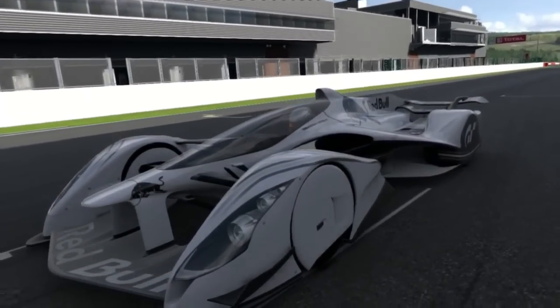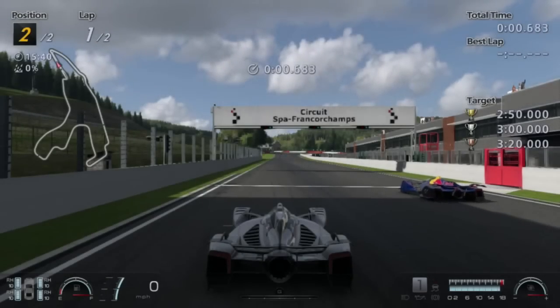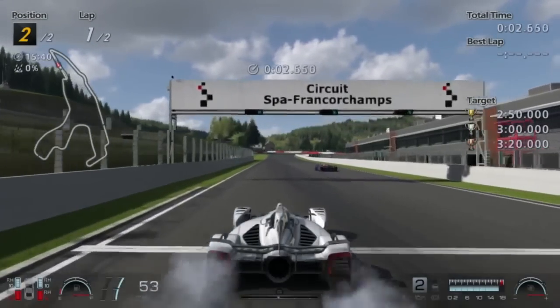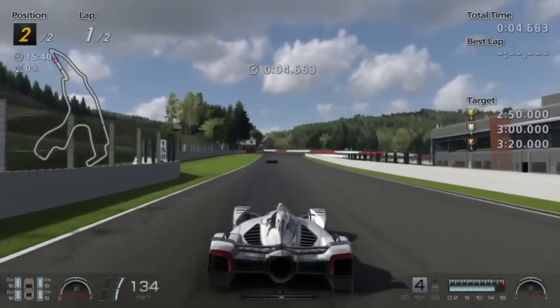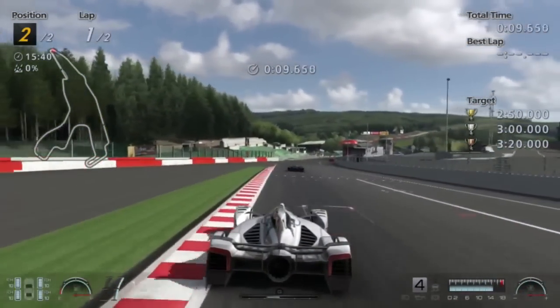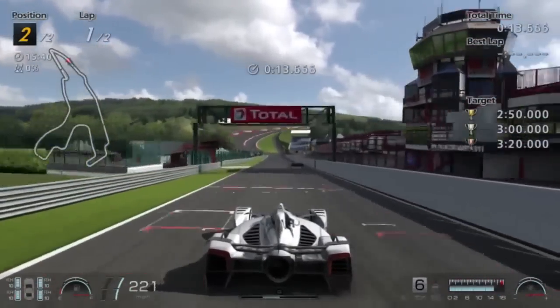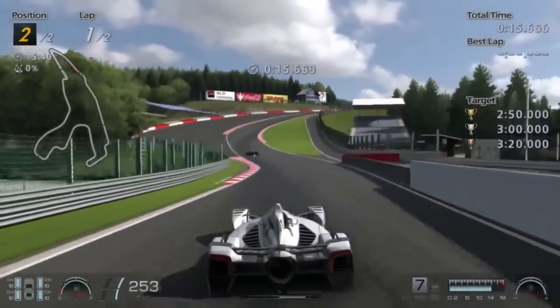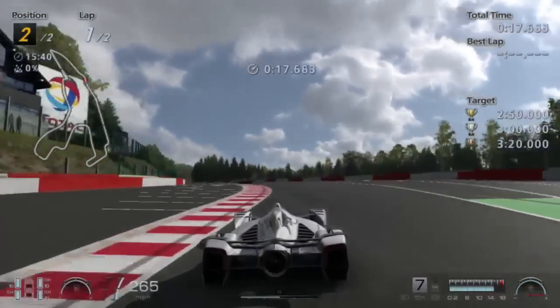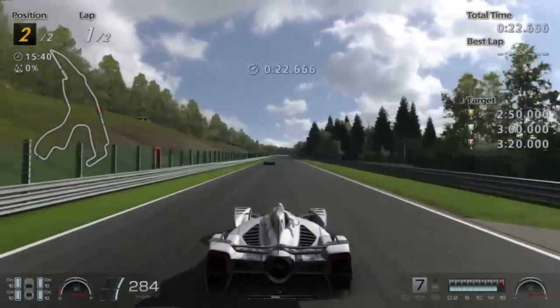Alright, here we go. The SRT Tomahawk is even crazier than this car — I don't give a fuck, this car's still crazy. Off we go. Eau Rouge at well over two hundred miles per hour is going to be very interesting — let me tell ya. Two hundred fifty miles per hour? Two sixty? Oh fuck, okay. Almost lost control of the car — holy shit.